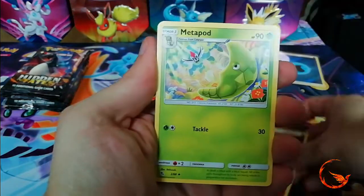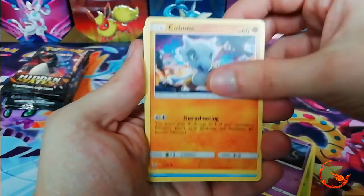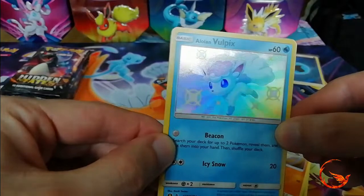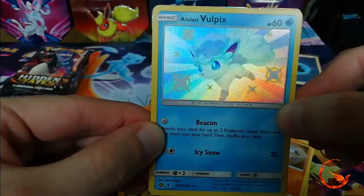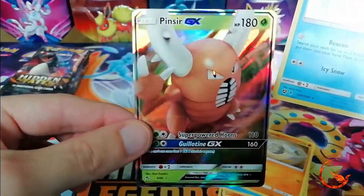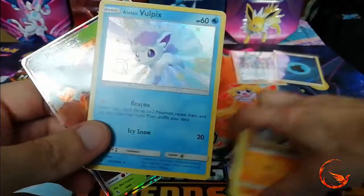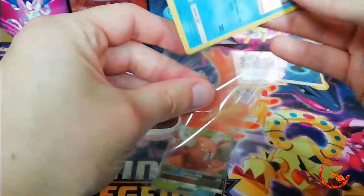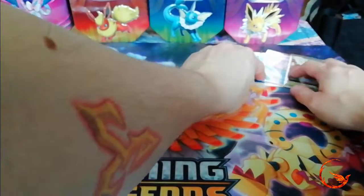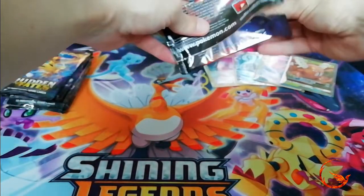Pack 4: Fairy energy, Metapod, Misty's Gym, Magmar, Koffing, Ekans, Ekans, Cubone, Magikarp, Geodude - and there we go, our first shiny! I nearly went past it - a shiny Alolan Vulpix, very cool and very cute looking artwork. And I've also spotted something shiny behind it: we have a Pinsir GX! I think this is actually one of the last GXs I need for the normal set, so that's pretty cool. Getting very good pulls already - this set just seems to give and give, pretty much something really good in every pack.